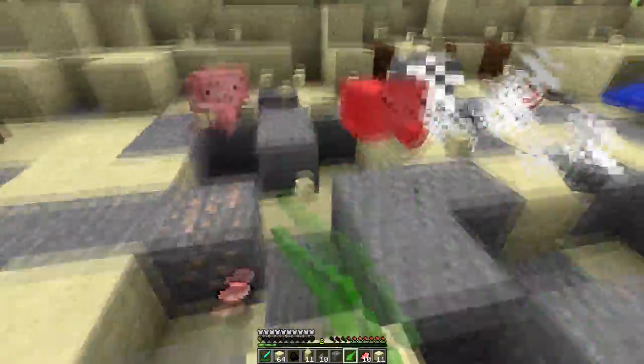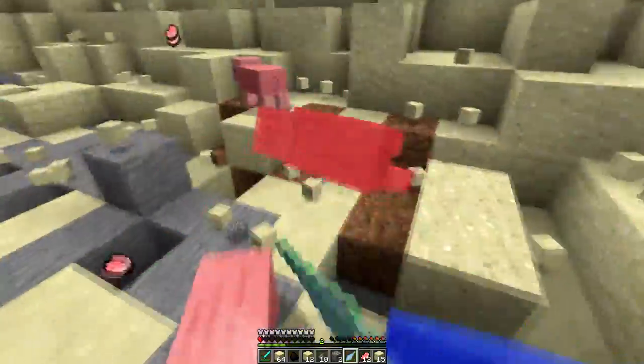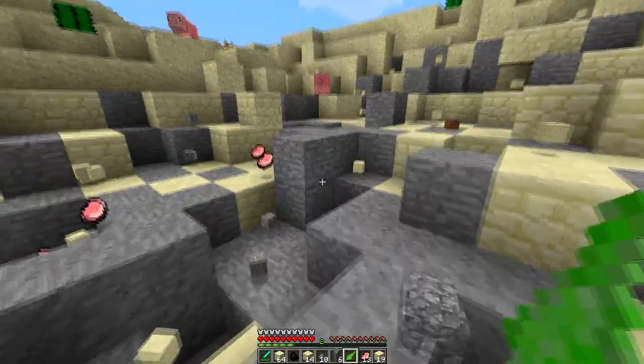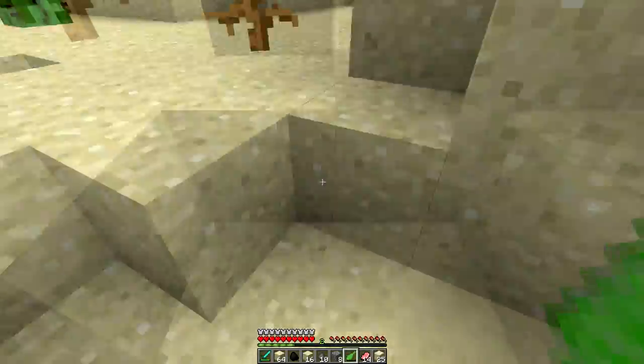This will take us down to a half a heart but no more. You can see we just need a little more charge, and now that we're full we can right click and kill all those things again. It doesn't damage us but it will damage others, which is pretty nice. That is pretty much what that creeper shard does.